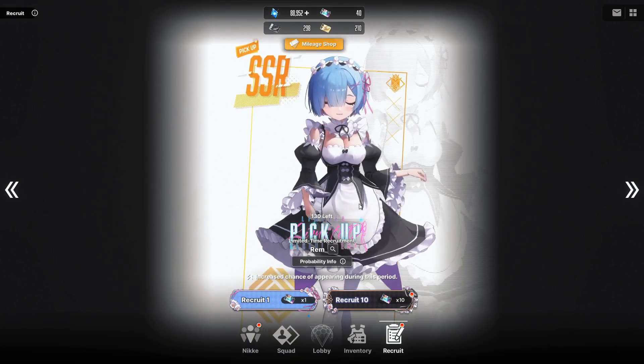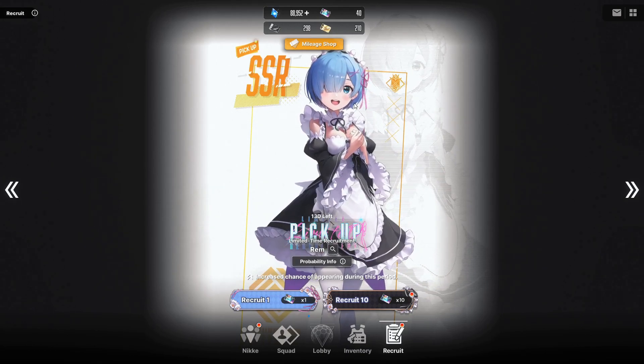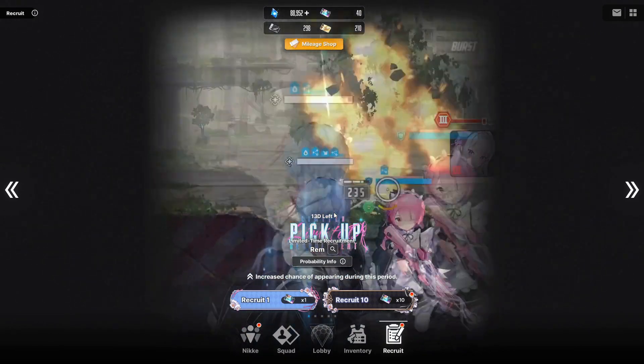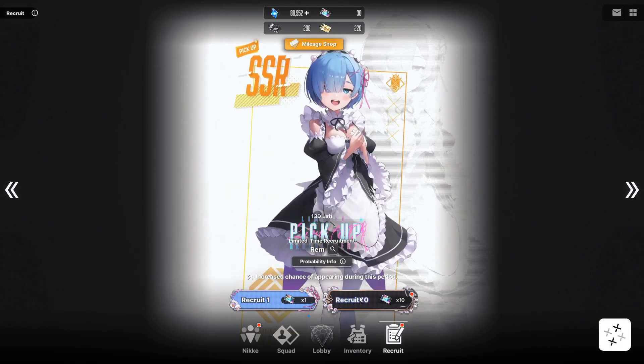Hello everyone, welcome back to Nikkei. Today we are going to be pulling on the new ReZero Rem banner. Rem does seem like a pretty strong Nikkei, and I'm not going to make the same mistake Subaru did and choose Emilia over Rem. So, without further ado, let's get on with our first 10 pull.